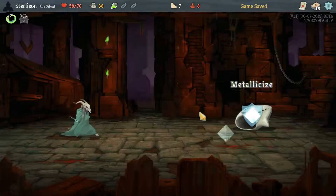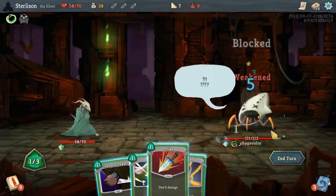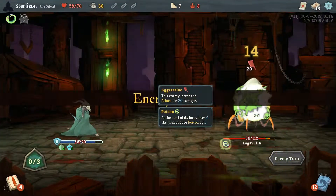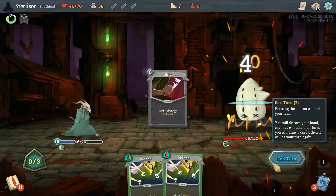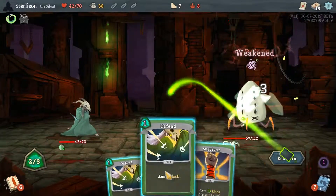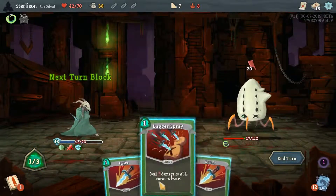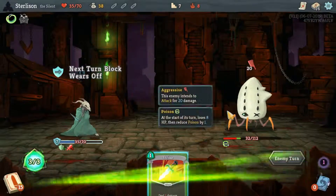Do we lose to Lagavulin? We might. I think we need the dex, because our damage output's really not very good yet. Good news is our damage output is to some degree independent of this, because the poison is doing a not inconsiderable portion of it.